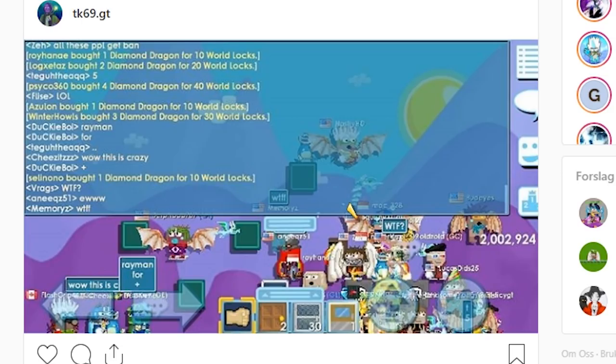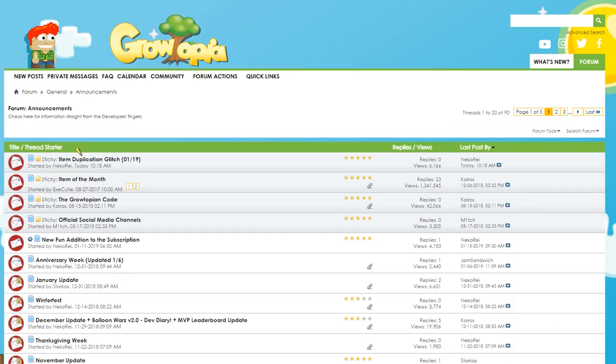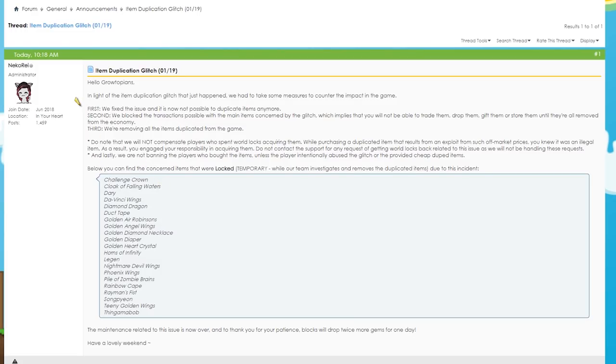Let's head over to the forums and go to the announcement section — the item duplication post. Neko Race said: 'Hello Growtopians, in light of the duplication glitch that just happened, we have to take some measures to counter the impact. First, we fixed the issue so it's no longer possible to duplicate items. We blocked the transactions possible with the main items affected by the glitch — so it's not possible to trade them, drop them, gift them, or put them in the box. They're basically untradeable, which means no one can sell them and earn from it. We are removing items that were duplicated.'